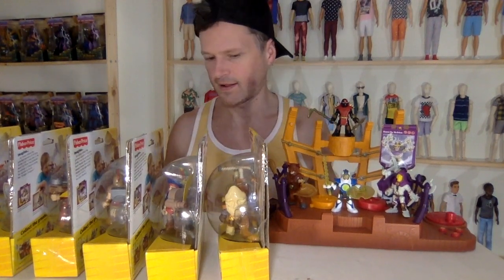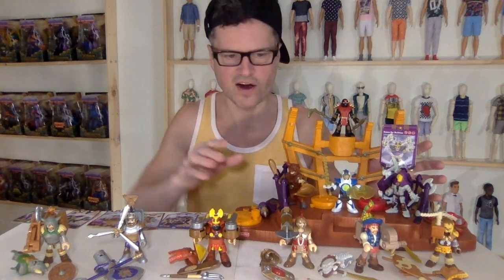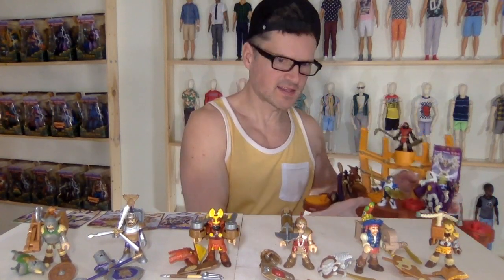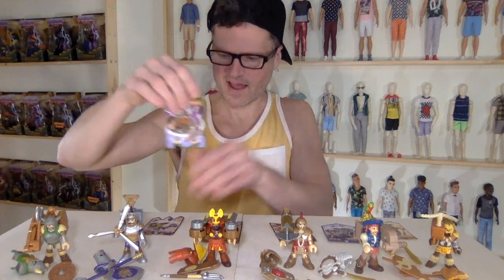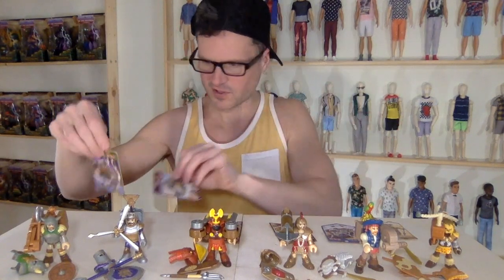They all have this kind of apparatus with a button that does something, so that's going to be fun to discover. Here are our six new warriors. They each come with their own card, and I like how the bottoms of the flags all have a different pattern — that's really cool.